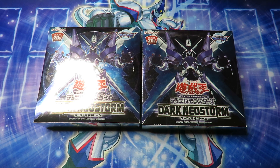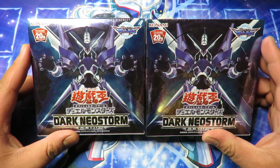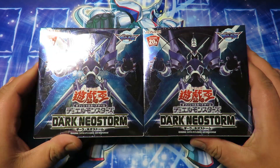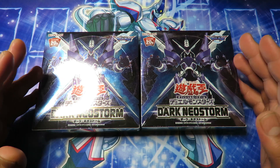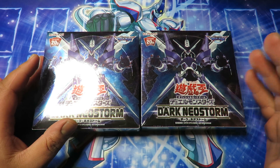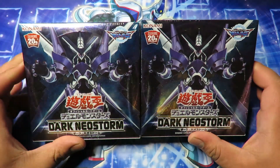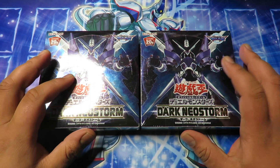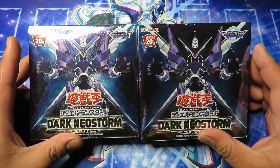What is going on everybody, my name is Eric but you guys call me Frosty. Today we have a special opening — two boxes of Dark Neostorm, the new set from the Yu-Gi-Oh trading card game. These are Japanese boxes, as you guys can tell. This is the new set after Savage Strike; we will be getting this set in English in the TCG around May 3rd, I think. I ordered these off eBay and they came straight from Japan. I ordered three boxes but I'm going to keep one box sealed for collection purposes.